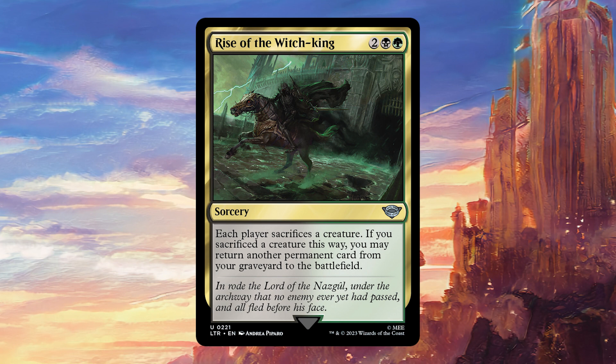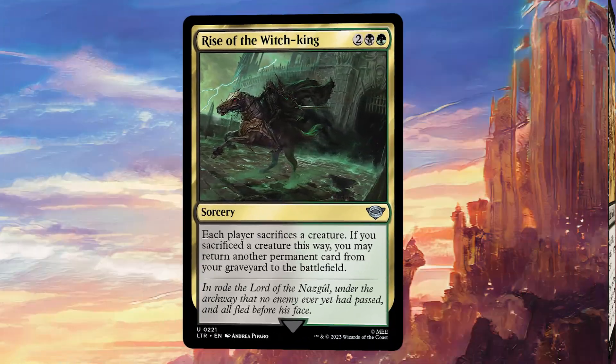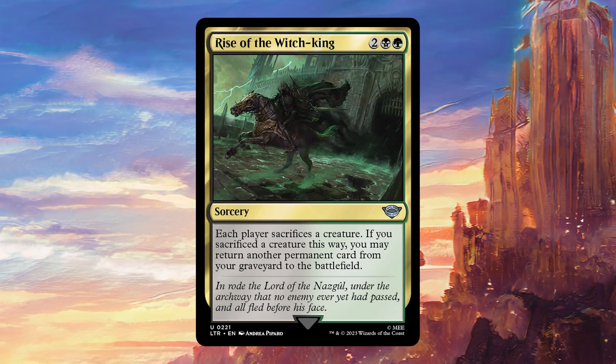The first reason is that this is very similar to those classic cards that say each player sacrifices a creature on ETB, such as Slashbag Marauder. Of course it does cost one more mana than those, it is not a creature, and it has one extra color. So if that was all it did, it wouldn't be very good at all — but it does a lot more than that.